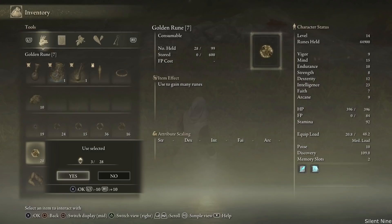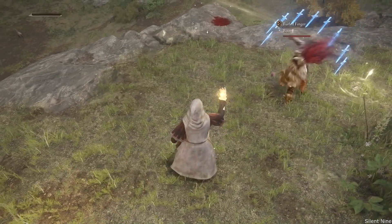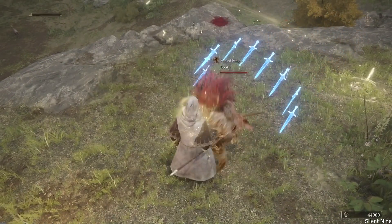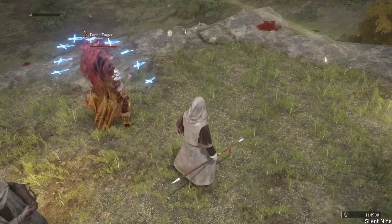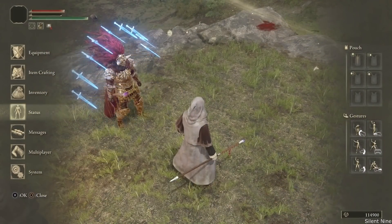All you do is load up into Elden Ring. Then get a droppable item that you wanna duplicate — it can be any droppable item, it just has to be droppable. If it's not droppable, then you can't do it. Now once you are done with that, you then want to go right ahead and get a friend. You need somebody else for this glitch.